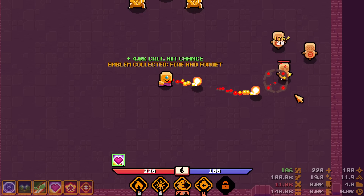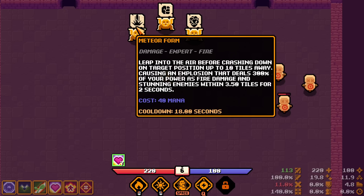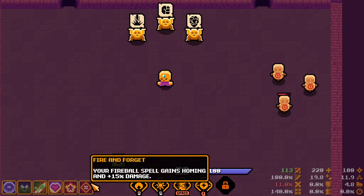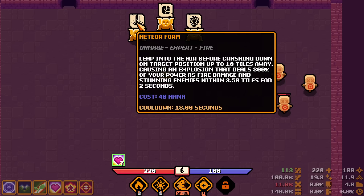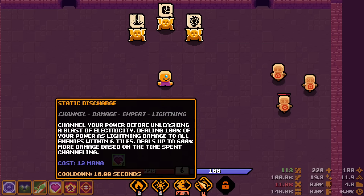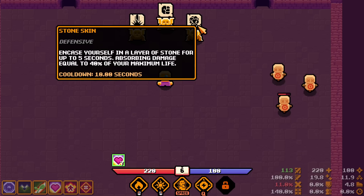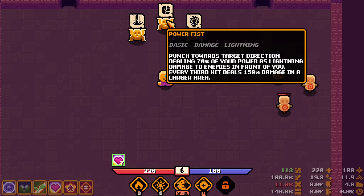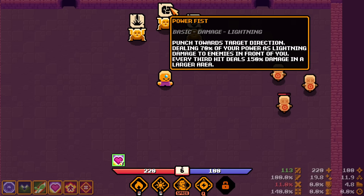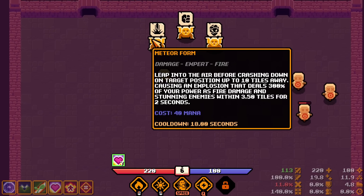Open up — a fireball spell with homing! Love it. We get unique relics based on what we have equipped — homing is very powerful. Meteor: expert fire spell — leap into the air before crashing down on target position up to 10 tiles away, causing an explosion dealing 300% of your power as fire damage and stunning enemies within 3.5 tiles for two seconds. Lightning Punches: punch toward target direction dealing 70% power as lightning, every third hit deals 150% in a larger area. Taking Lightning Punches. Maximum attack speed.